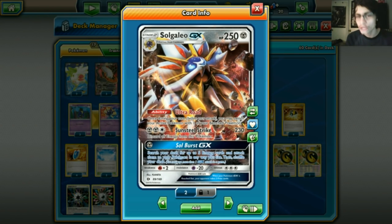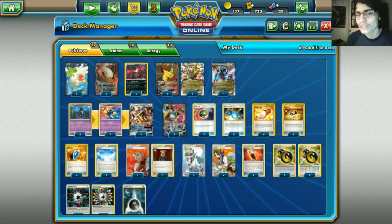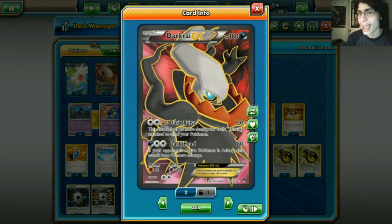Dark Ray Giratina — I think won Anaheim. Dark Ray Dragons is just one of the best decks in the format hands down. Speed Dark Ray is good too, but Dragons Dark Ray I always thought was the better deck because you have more than just Dark Ray to use — you could use Salamence, Giratina, Hydreigon. Dragons Dark Ray, I think, is the better of the two Dark Ray speed decks. It's arguably the best deck in the format, up there with Vespiquen, Yveltal, Garb, and Volcanion.